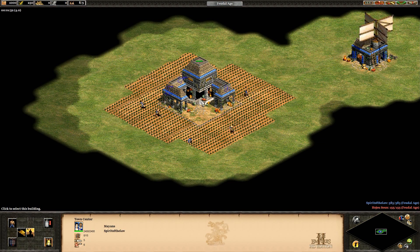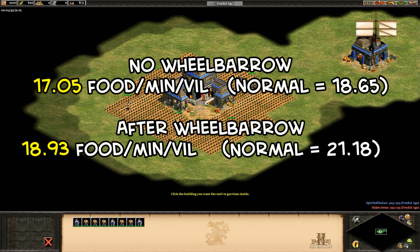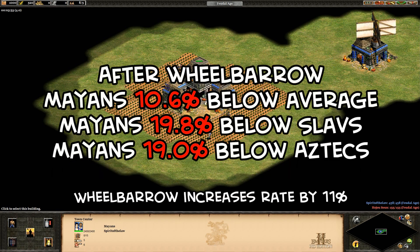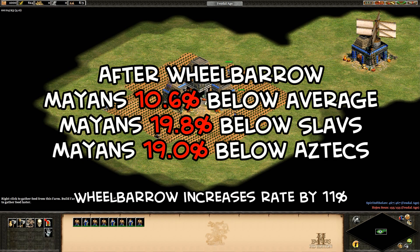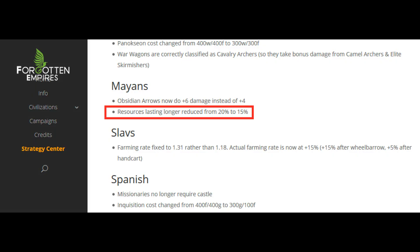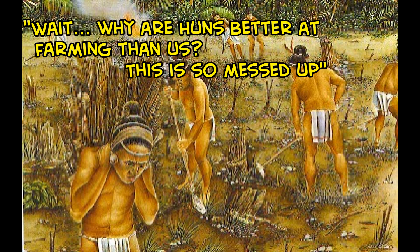I also decided to check out the Mayans, because there's been this rumor going around that I've heard for 8 years now, that their farmers are slower than other civilizations, possibly because of their 20% longer lasting resources bonus, and how that works with the farming mechanic, or sometimes I've heard it was a conscious choice by the programmers. They end up farming between 8 and 9% slower than the typical civilization in this test, and they're even further behind after everyone has wheelbarrow. There's definitely solid evidence here that the Mayans have noticeably slower farmers than any other civilization, and it's not totally clear if this just recently got worse because of the reduction of their bonus from 20% to 15% longer lasting resources in the expansion, but whatever's going on, it's probably good to keep that in mind.